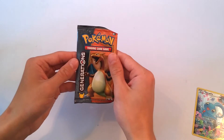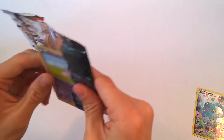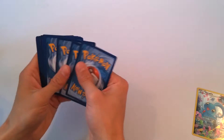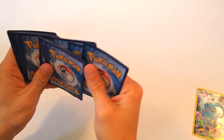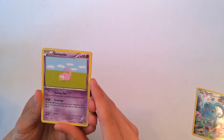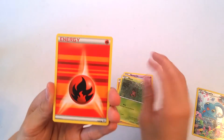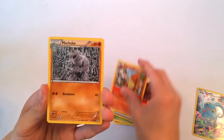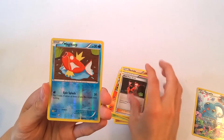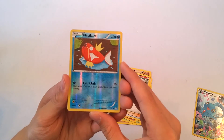We got one pack left, so yeah, this is the last one for glory. Come on, give me a good card. We have — making sure I'm keeping this even so we don't see what's in the deck. We got a Slowpoke, Machop, Paras, Fire Energy, Charmander, Machoke, Team Flare Grunt again, and a Reverse Holo Magikarp — this is my second ever, so that's kind of interesting.